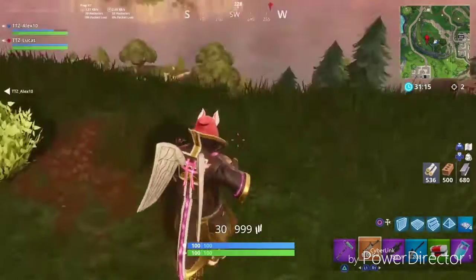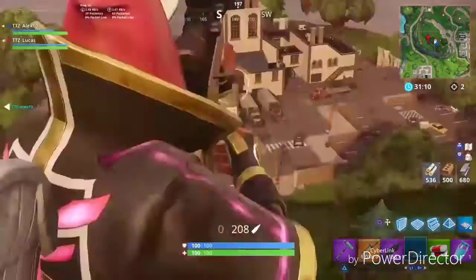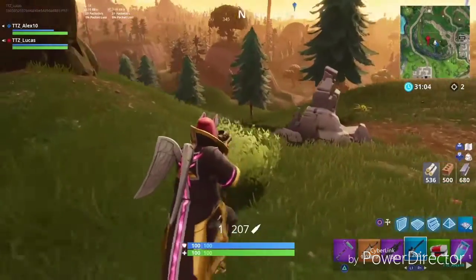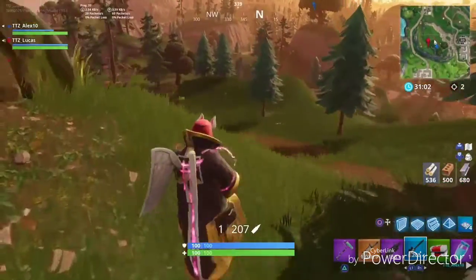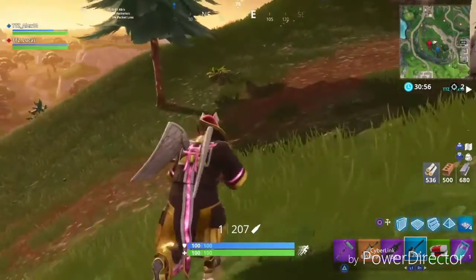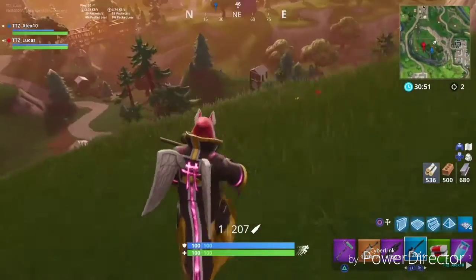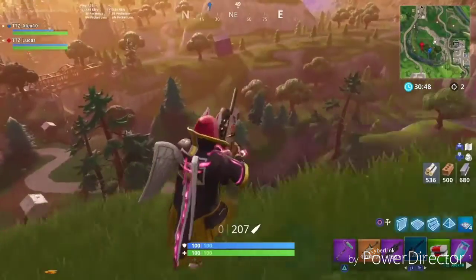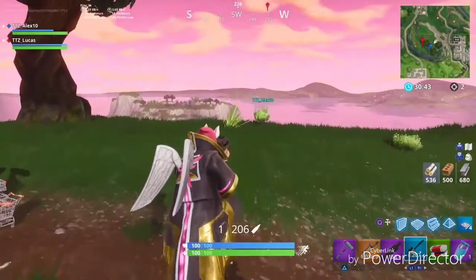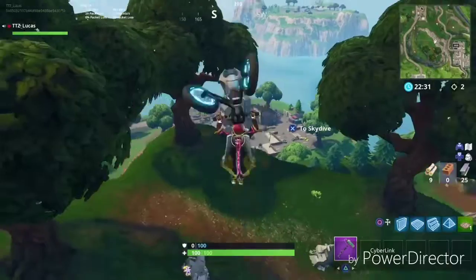The next challenge is to search between three oversized seats. There's one right there — that toilet seat. There's one north of here — the wooden seat you can all see. And then there's one made out of crates. The chest will be at the exact center location between all three of those seats.